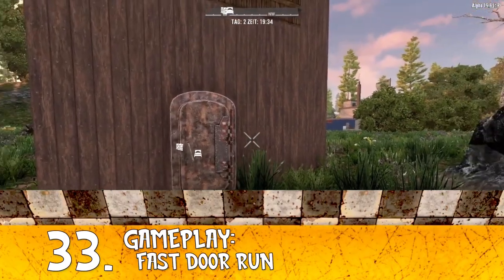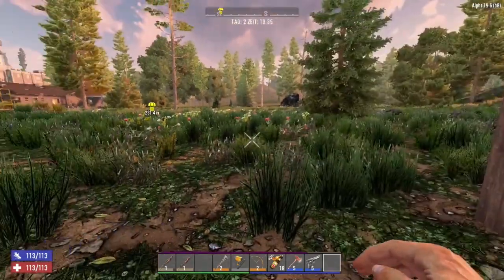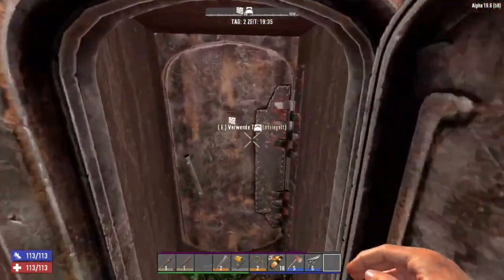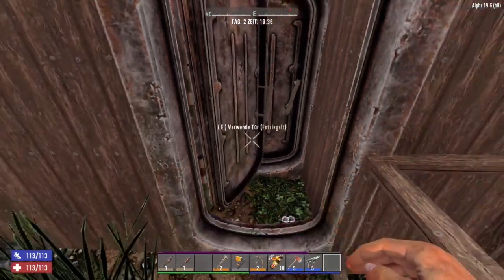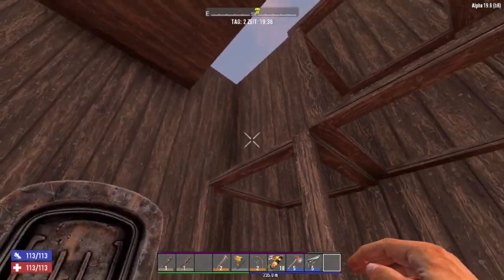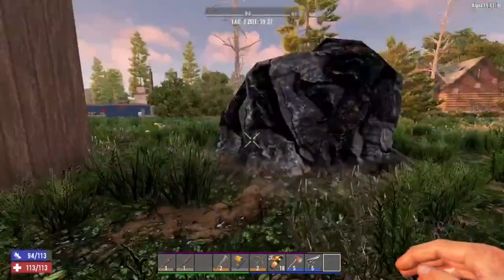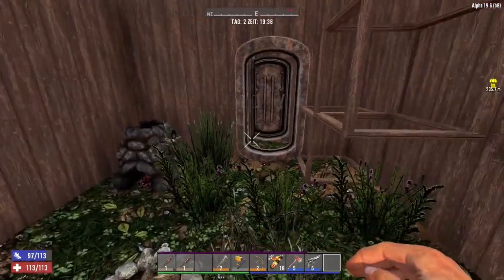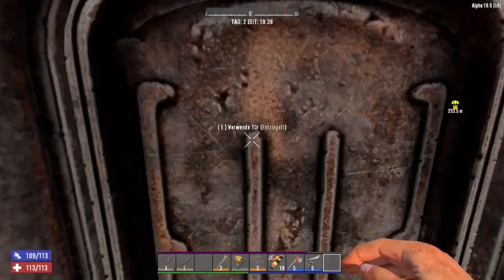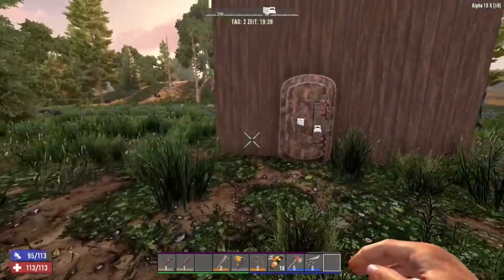Tip number 33: the reinforced door has a slow animation that takes a long time to open and close. If you want to save time, press against the door and press E twice quickly — it will open and close instantly so you glitch through while it closes behind you. It takes a bit of practice but saves you seconds each time.